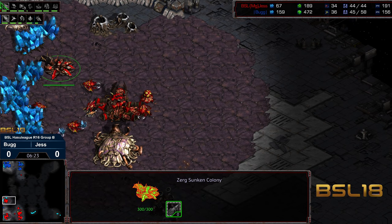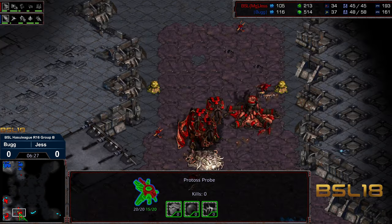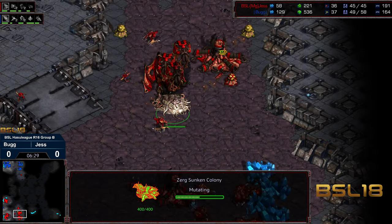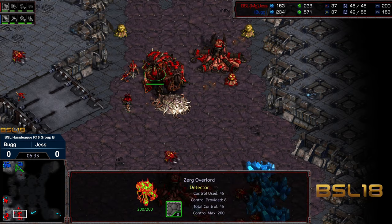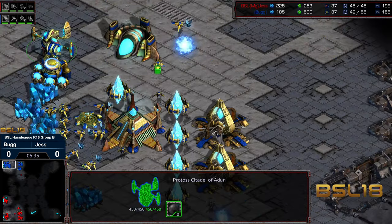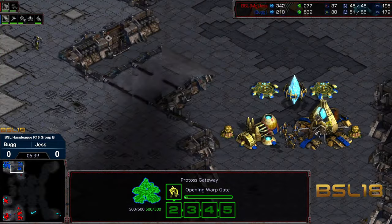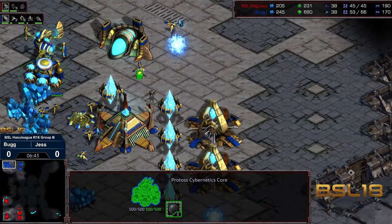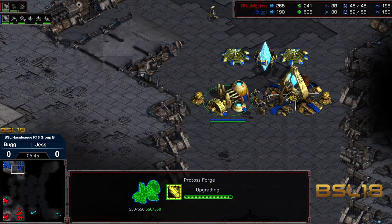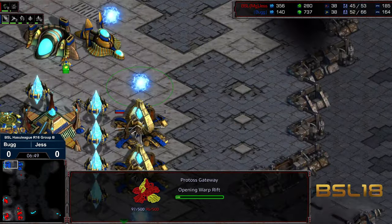Jess right now at a very healthy 32 worker count is just about ahead in supply. Everything working out in the front game — going to drop in a second extractor now. And a creep colony — that's an odd position for that creep colony. Kind of curious. So we got a defensive sunken at the 9 o'clock and another defensive sunken potentially behind. I'm wondering if we're going to see an evolution chamber drop and something along those lines.